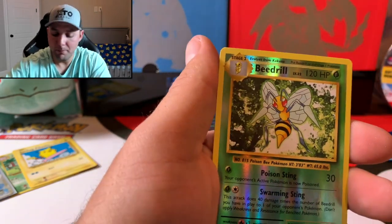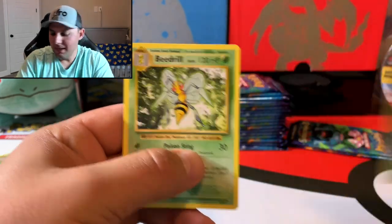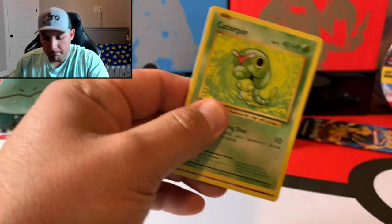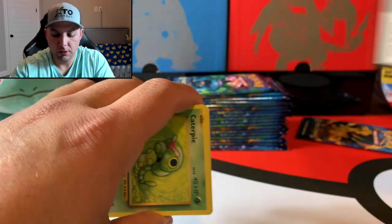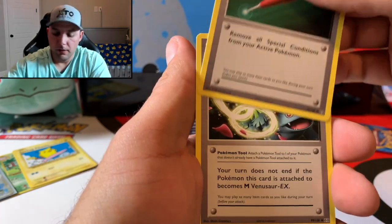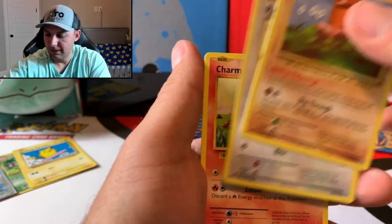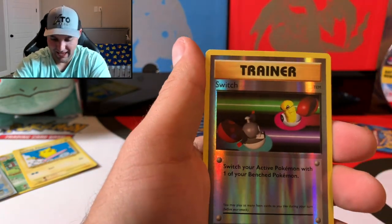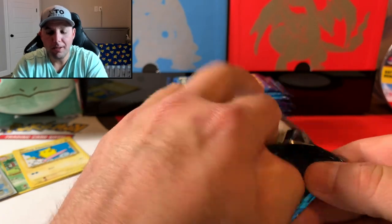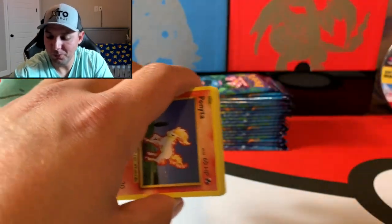Subscribe and hit that bell, guys! This pack: Beedrill and a Beedrill — that's alright. But yeah, tomorrow we're getting into the Sword and Shield content, and depending on timing we might also get into some Sword and Shield booster blisters since we're still chasing gold. For the weekend I also have a Hidden Fates opening planned — super stoked and excited for that. There are some shiny Pokemon in that set that people are going to die for.